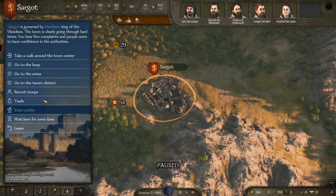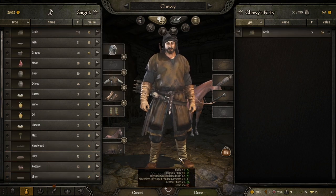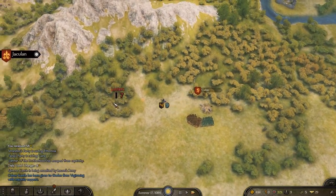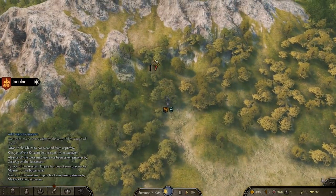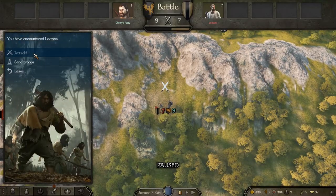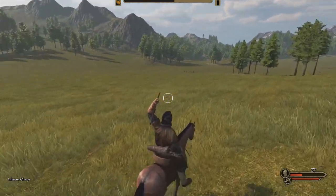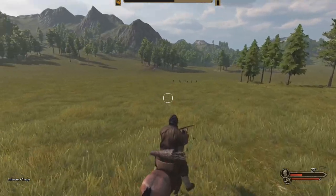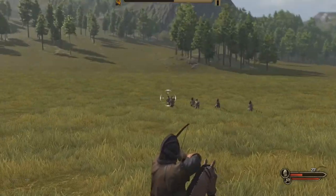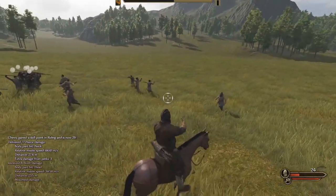Rinse and repeat — recruit these guys. I don't have any food so I grab some grain. Now we need to find some more raiders. You get a feel for the optimum balance — this stack is about the same as the previous one. We'll have them charge; I just need to be careful not to get hit since I'm not at full health. This is one of my favorite maps — a big open field. A looter hit me with a rock for eight damage, which doesn't seem right.